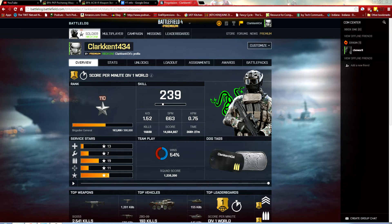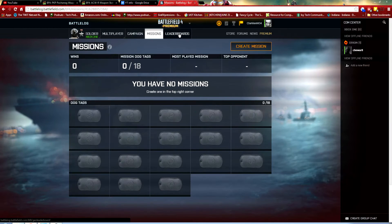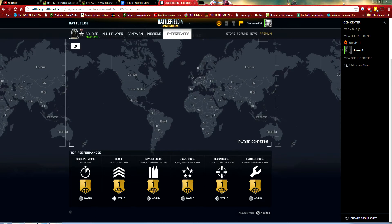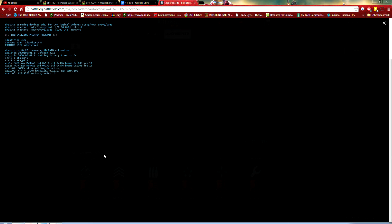I already did a video on the first one and now we have the password for the second one. What you need to do for the second one is go to mission leaderboards, and under leaderboards you'll go to the bottom. You'll see a little Phantom skull. It will come up and go through, and if you already have phase one done and initialized, it will go through.